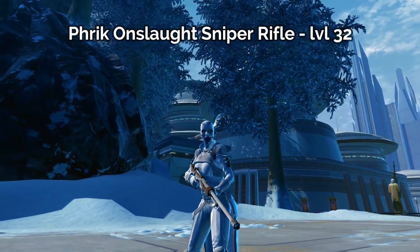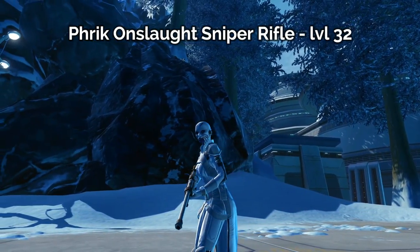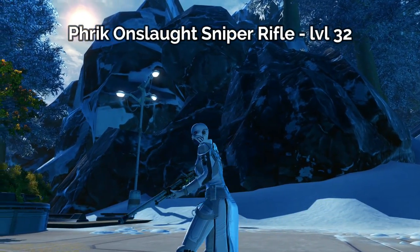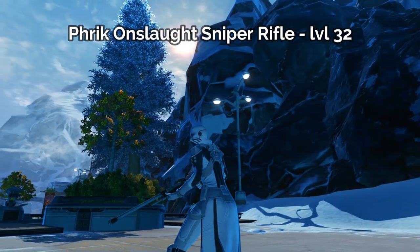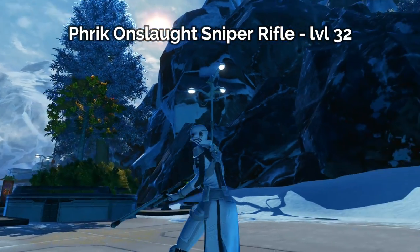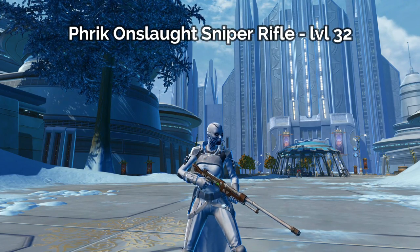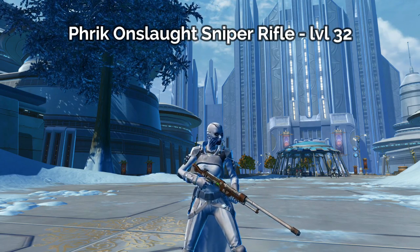If you don't want to craft these yourself and would rather get one from someone else, you can start by checking the GTN. A lot of other weapons have a DPS version and a tank version, but sniper rifles only have the Onslaught DPS version — you can't be a sniper tank, unfortunately. If you can't find it on the GTN, you'll need to find an Armstech crafter. Try going to the fleet and ask if anyone can craft you a sniper rifle. You don't need any special schematics to craft these, so any Armstech crafter can pick it up for you.